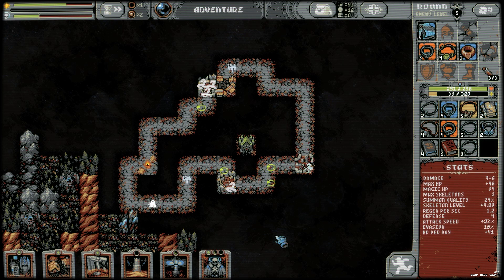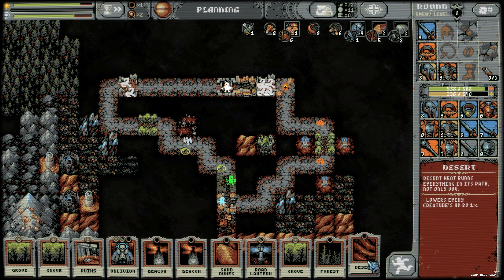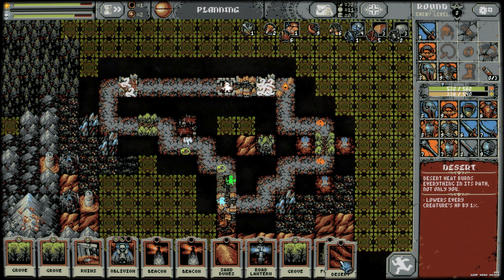The game is divided into two sections: exploration and camp. During expeditions, players will navigate automatically through a predefined road. The shape of the path is random, but it's a track composed of wasteland tiles at first.